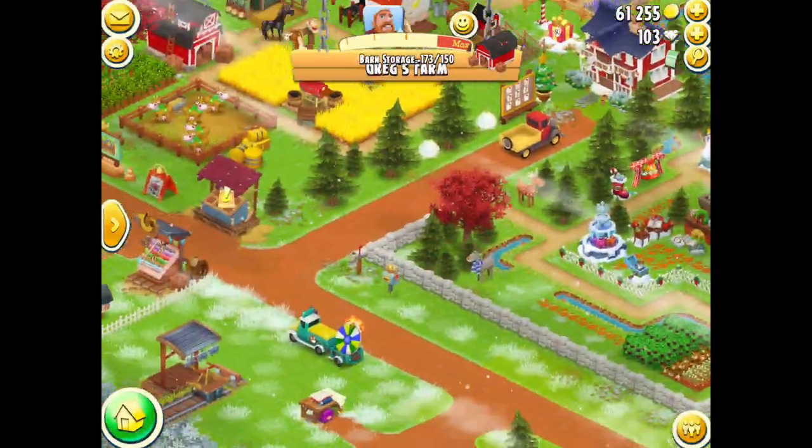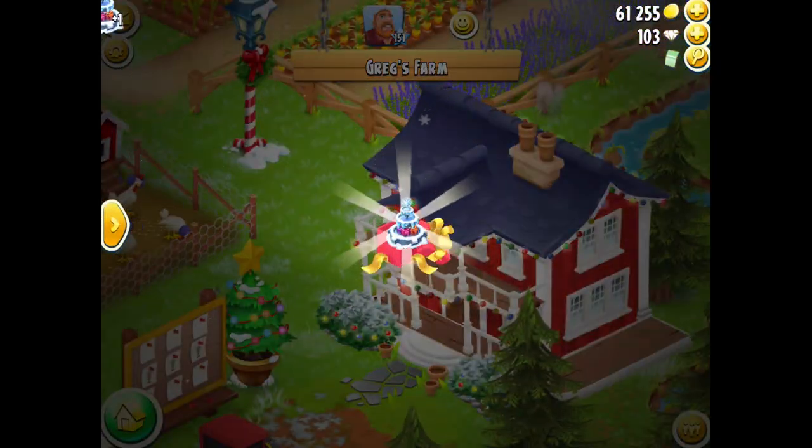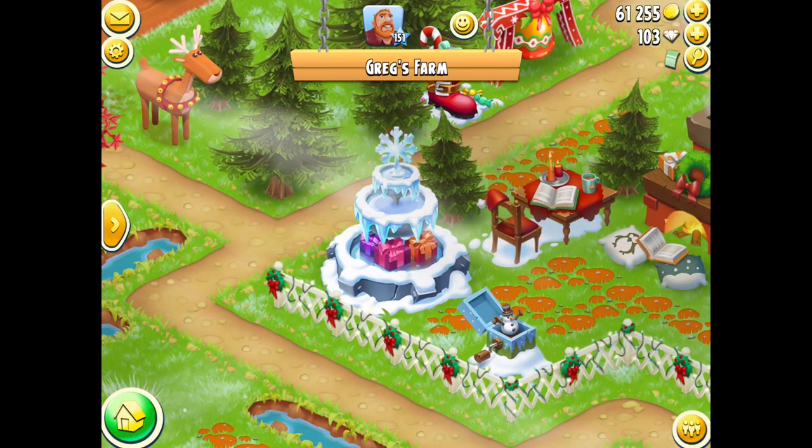Number twenty-two — there was a boat booster on my main farm, so two tape instead of the boat booster. Number twenty-three was a Tom booster, so again two nails instead. And number twenty-four is this beautiful fountain decoration, which I think is absolutely gorgeous — Greg's got it out on his farm.